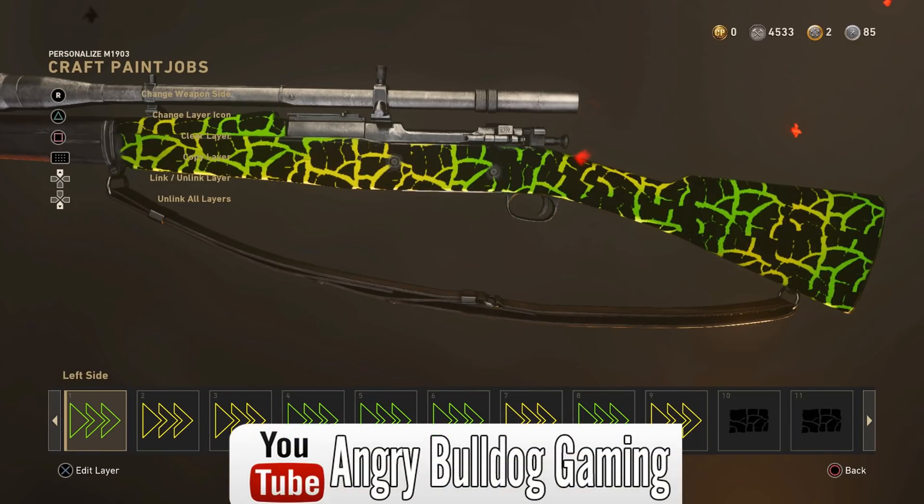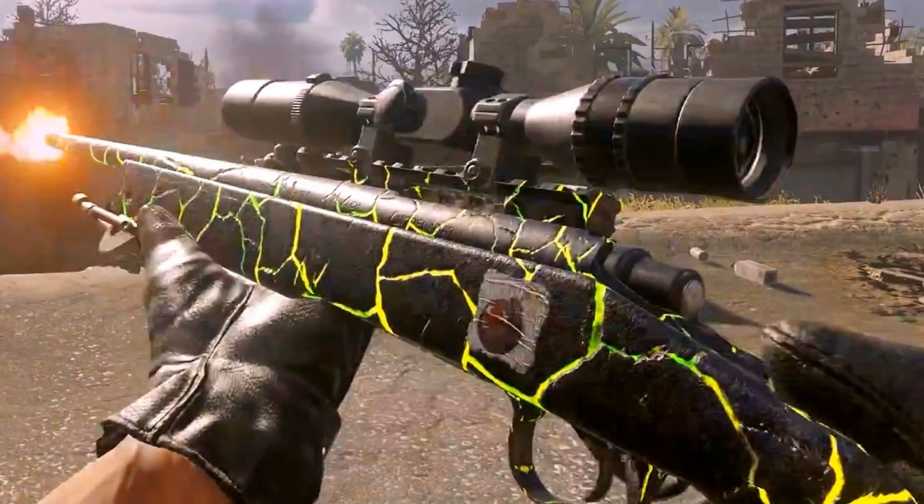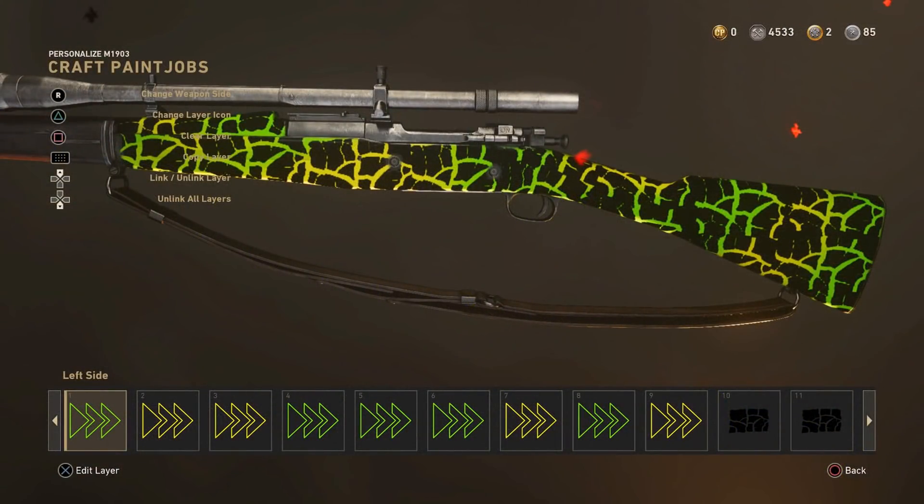Coming in at number 5 this week, we have one by AngryBulldogGaming on YouTube, and this one is the Exclusion Zone camo from Call of Duty Modern Warfare Remastered. This was basically the Dark Matter camo in Modern Warfare Remastered — if you got all of the camos in the game, you then unlocked Exclusion Zone. This is his version of it brought to Call of Duty World War II, and as you can see, it looks very similar to what it was in Modern Warfare Remastered. The only difference is that the one in World War II doesn't have the texture. Overall, it looks very similar, and he did a very good job copying it.